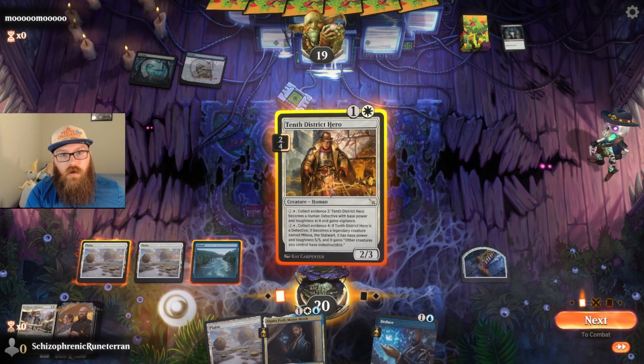Gay shenanigans aside, we have a third 10th District Hero — surely they're out of removal at this point. Surely. Getting in with the two-two and the one-two, which is very significant because it sets them down to three health. I kind of forgot how low their health was right now. We're in a good position, we're in control of this game. I snuff out those little eyeball creepers, and they have the third Weave of the Nightmare.